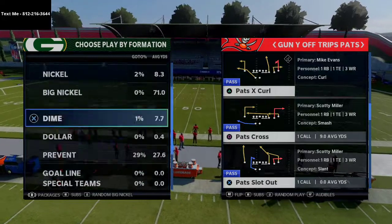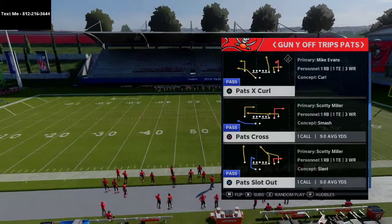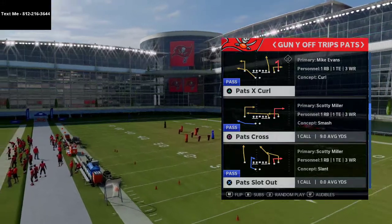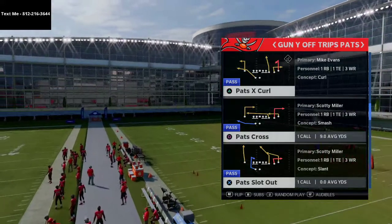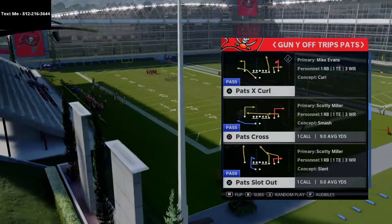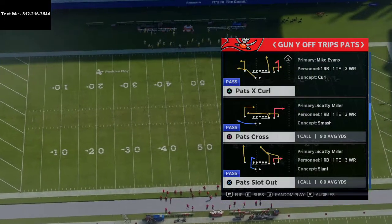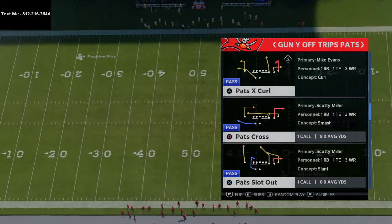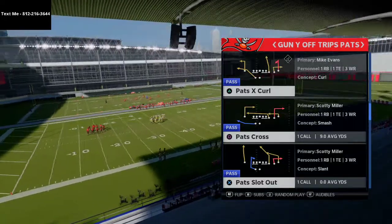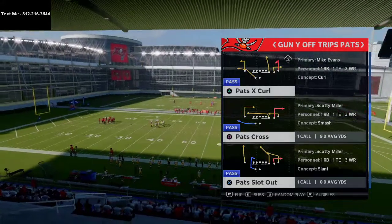One of my favorite passing concepts in Madden every single year is the levels concept. Effectively, the levels concept takes the inside slot receiver and puts him on some type of deep dig route — a 10-yard or 15-yard in route, with depths varying by team. Then you have a backside outside receiver typically running a little baby drag route, about a five-yard under route, really about three yards. If you run it right, the spacing is really effective and it's a simple yard gainer.